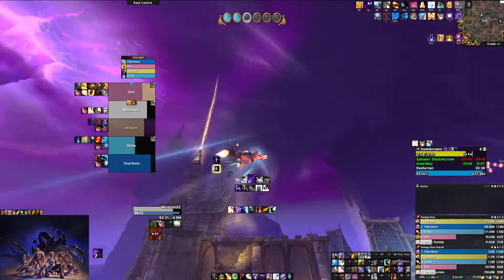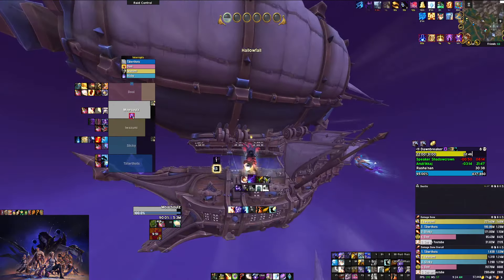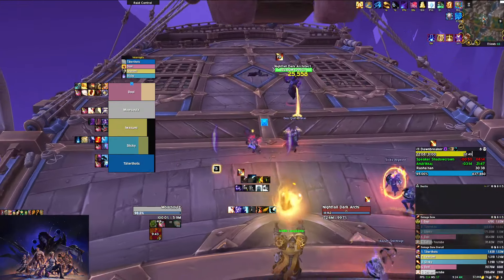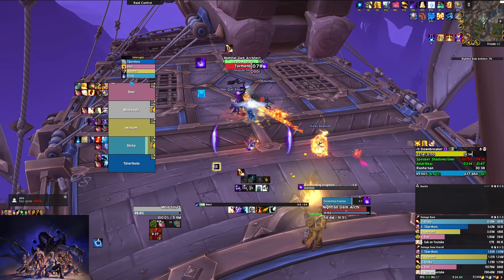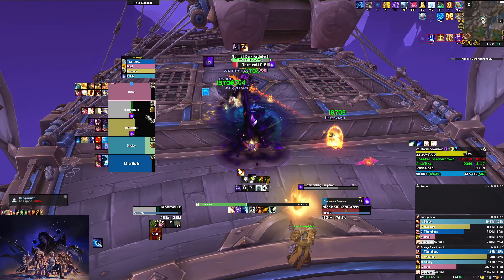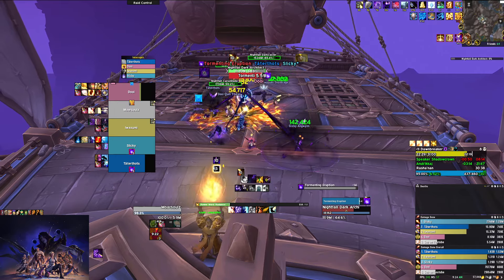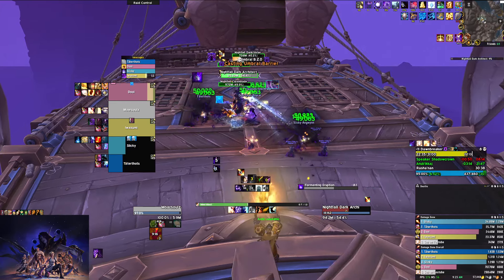We're flying back up to the boat. There's a mini boss here that's actually pretty tough. He does a lot of the same stuff as earlier — Tormenting Eruption on two players, just like the earlier ability except it does a lot more damage than the regular mobs. He'll summon adds that you want to keep CC'd and kill. As a healer our role is just to keep the players alive who are targeted by Tormenting Eruption.